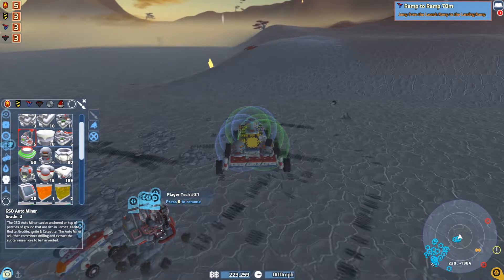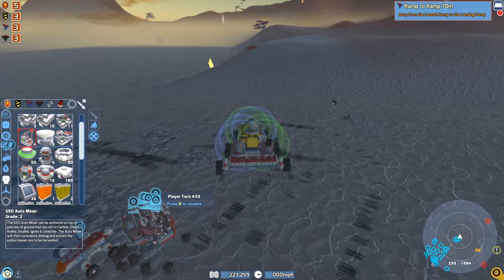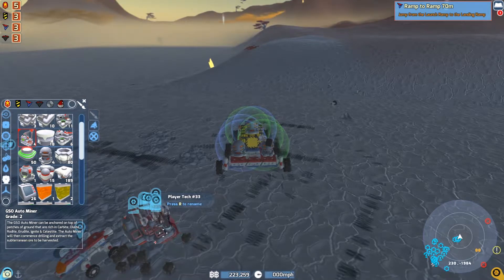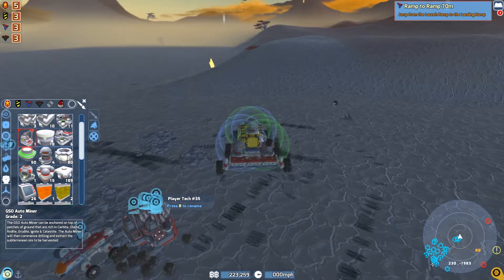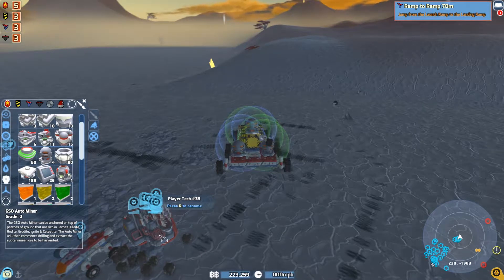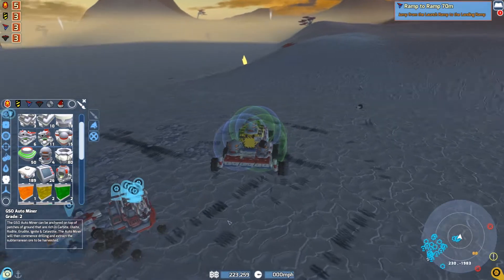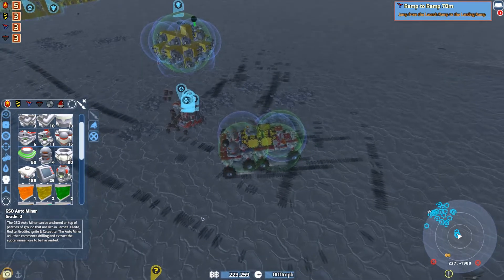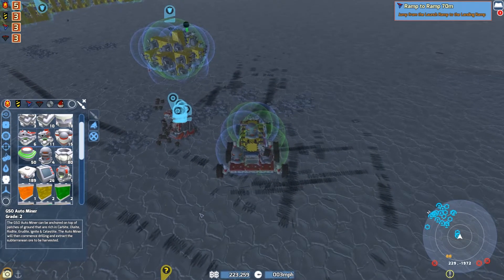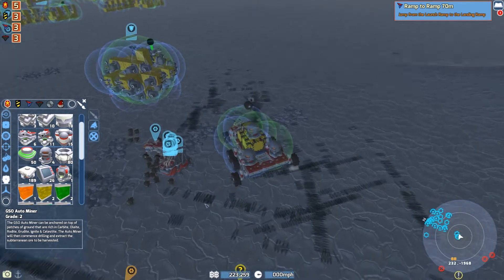It looks like I did figure it out here — it looks like you can overlap the auto miners. You can actually place them just a little bit off-center from the other one. So here I've got about 11 auto miners going. You can actually do this pretty well. I was thinking you had to stack them above each other or beside each other, which doesn't work, but you can actually just overlap them a bit. So that's pretty cool — awesome idea, thanks a lot Zed.